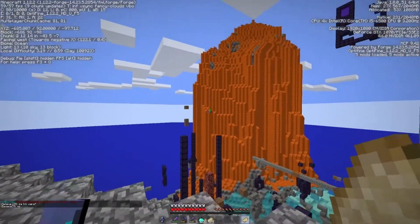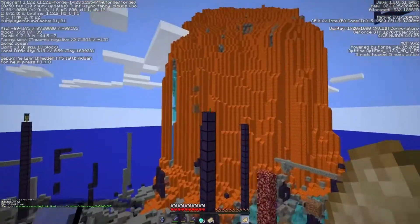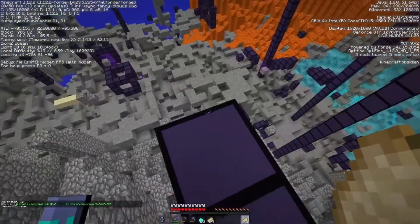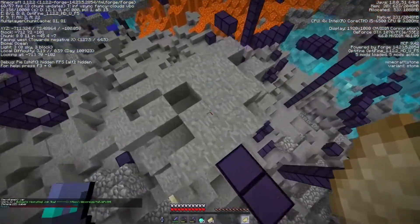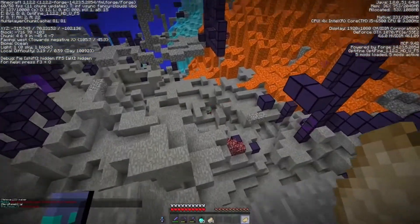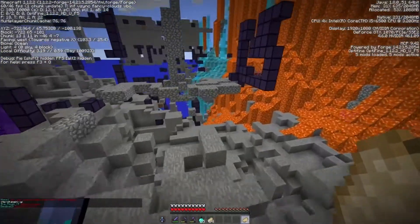Whoa, that's a lot of lava right there. Now that right there is a lot of lava. That's going to make it a bit hard to get to the Wrath Outpost if that's all over here.